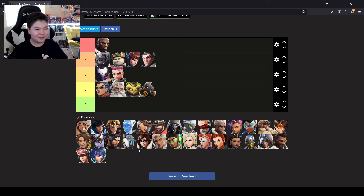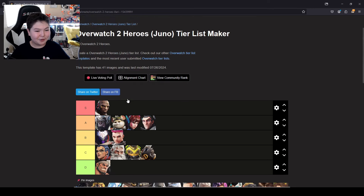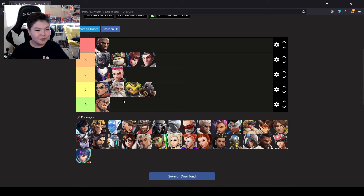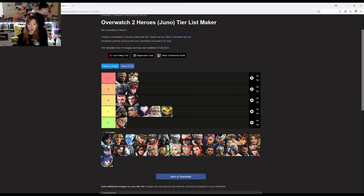We all know who is going in D — Mauga. He's not very hard to play but has a very high payoff, so he goes in D. There's really no explanation for that. Yeah, I'm putting Mauga in D as well.